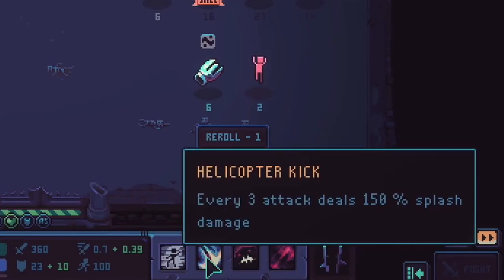The Tricksters have Helicopter Kick. Every 3rd attack deals 150% splash damage. They do a nice little roundhouse-looking kick, and it deals splash damage.